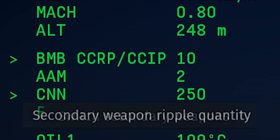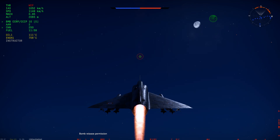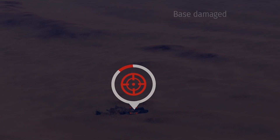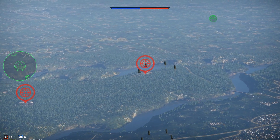Then use Secondary Weapon Ripple Quantity to select how many bombs you want to release. Your only options are 2, 4, 8, 16, and Salvo. The set quantity will release that number of bombs. In the case of Salvo, it releases all bombs of the selected type in rapid succession, but not at the same time, so in my experience it tends to be less accurate. If you can, try to use a loadout that lines up with a selectable quantity. For example, eight 1,000 pound bombs works really well with CCRP.